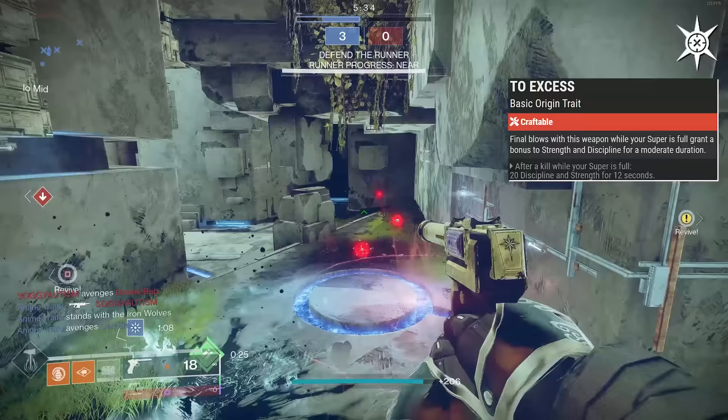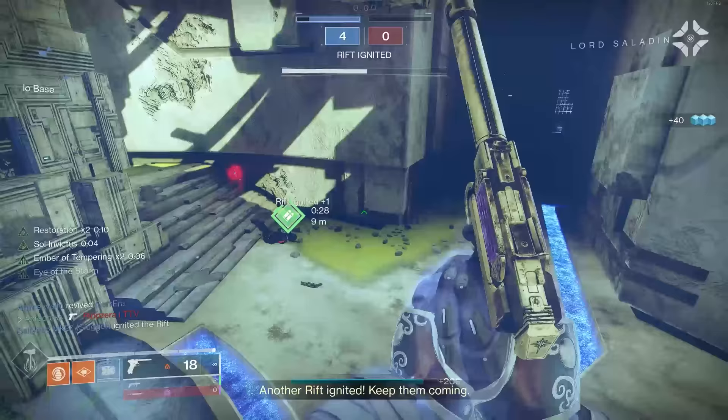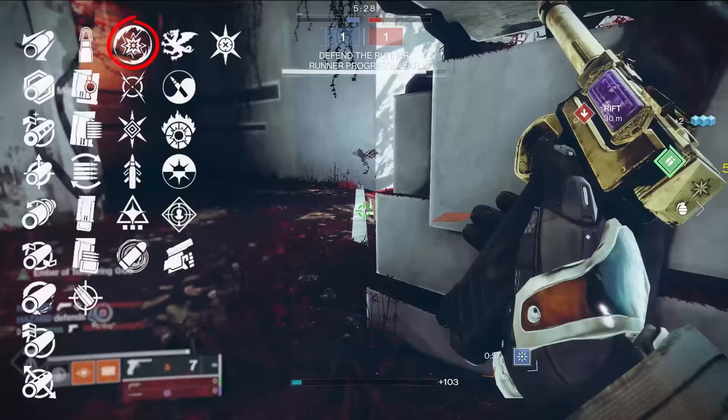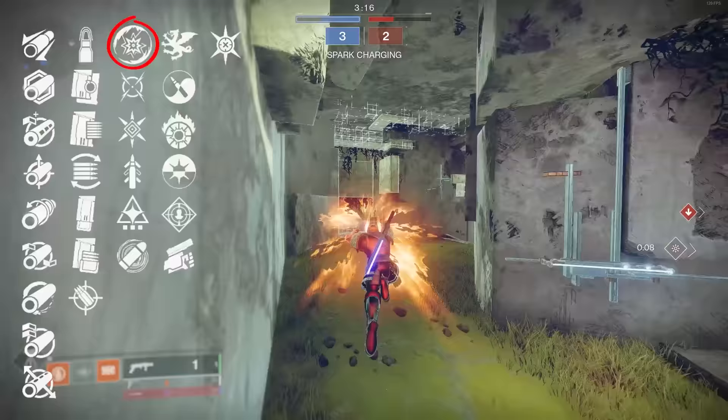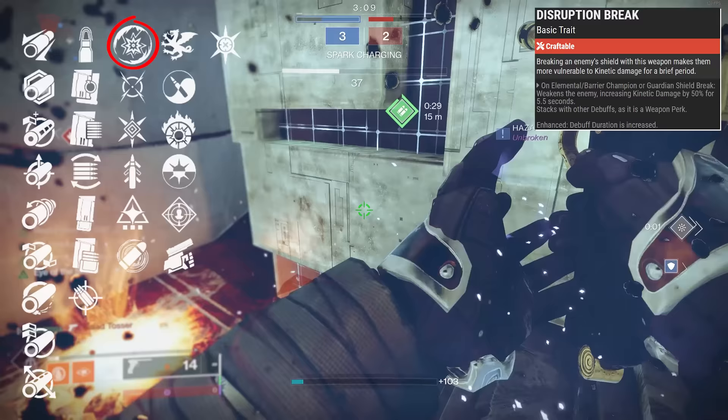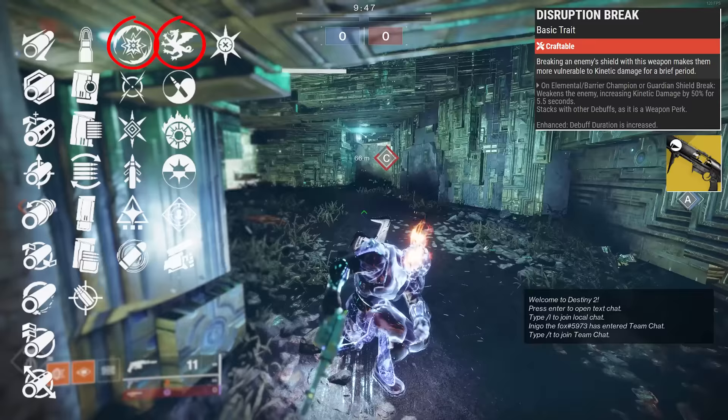Now let me go over the rolls we tried with Drang. I spent so many materials on this thing because I had to try out pretty much every one of these enhanced traits. Before we get too deep into the PvP rolls, I do want to point out that Disruption Break on this sidearm — when anti-barrier sidearm actually gets fixed — is fantastic. The enhanced version gives an improved duration to that increase in kinetic damage, which is 50% more damage. Disruption Break with Drain is disgusting, and Disruption Break with Vorpal is meant to take down champions.